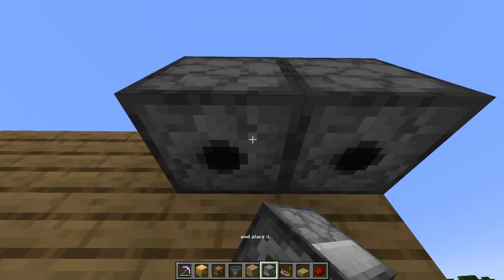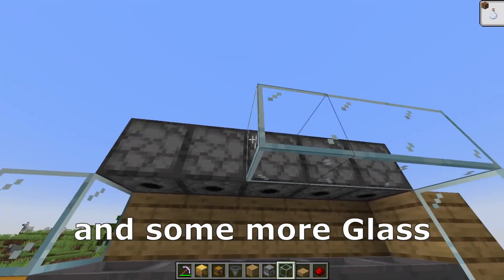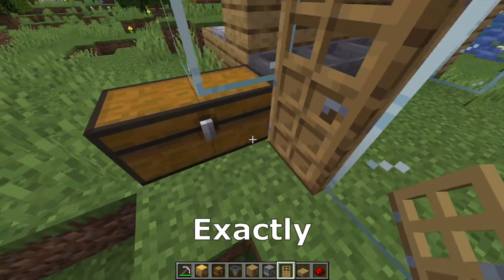Now we need the dispensers and place them like that. Here we need to place 2 building blocks, a piece of glass here on the chest and some more glass here. Continue with the glass here in the front. Now we need to place a door exactly like that.